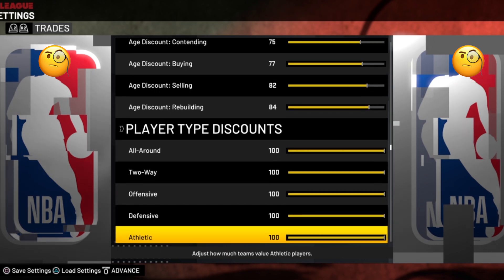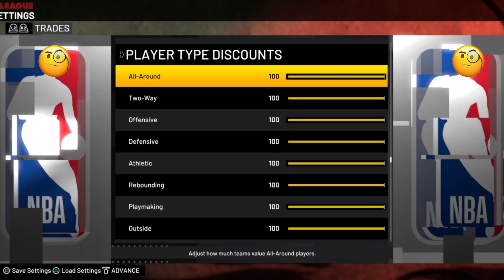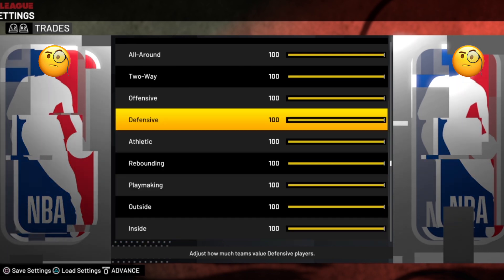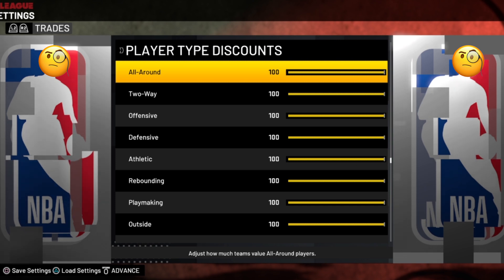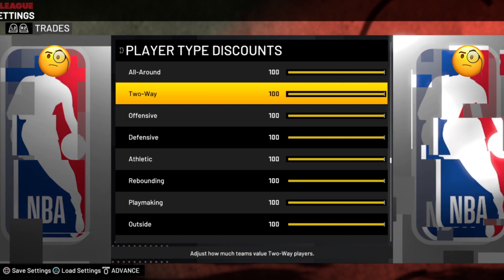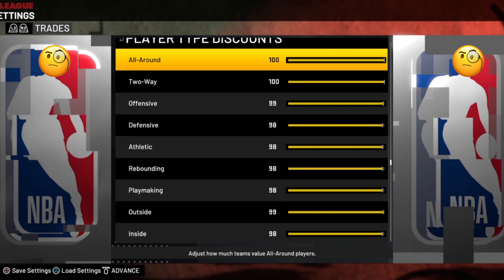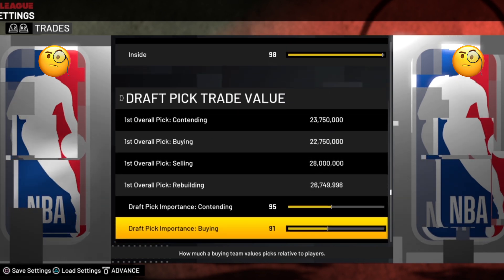Next, player type discounts — these are a bit weird; they're all set to 100 by default which doesn't make much sense. The game already has a natural bias against bigs in trade value, and these sliders are pretty sensitive. The best results come when you leave all-around and two-way at 100, put offensive and outside down one to 99, and put all the other types at 98. It looks strange but the testing shows it works.